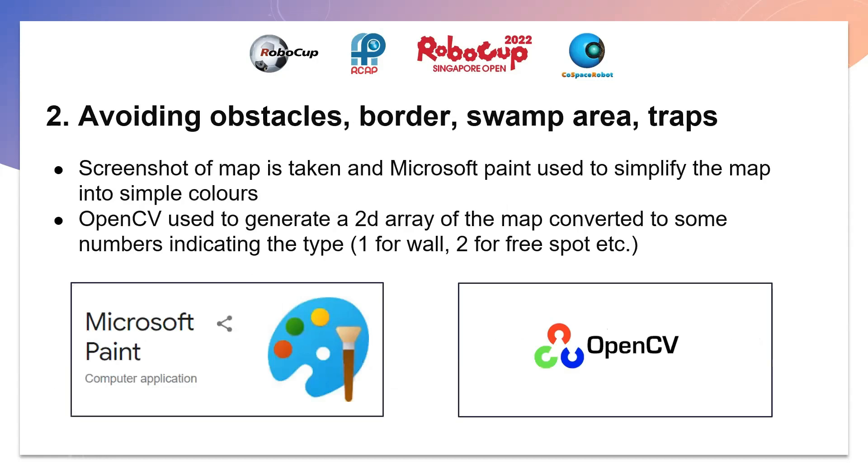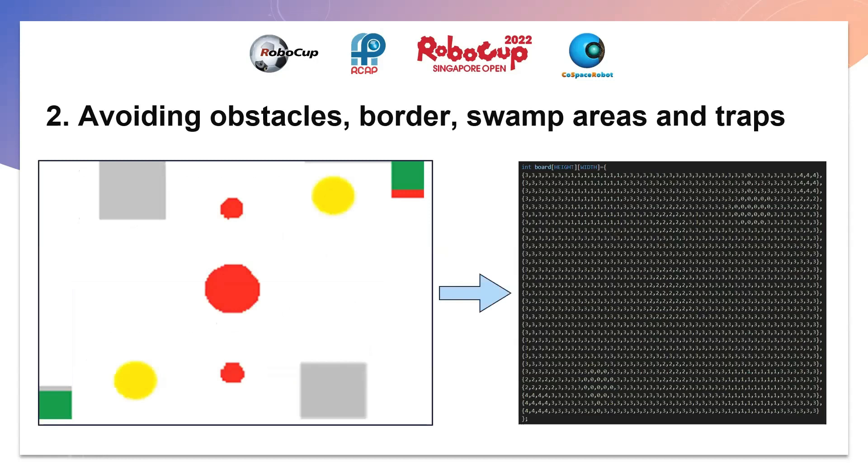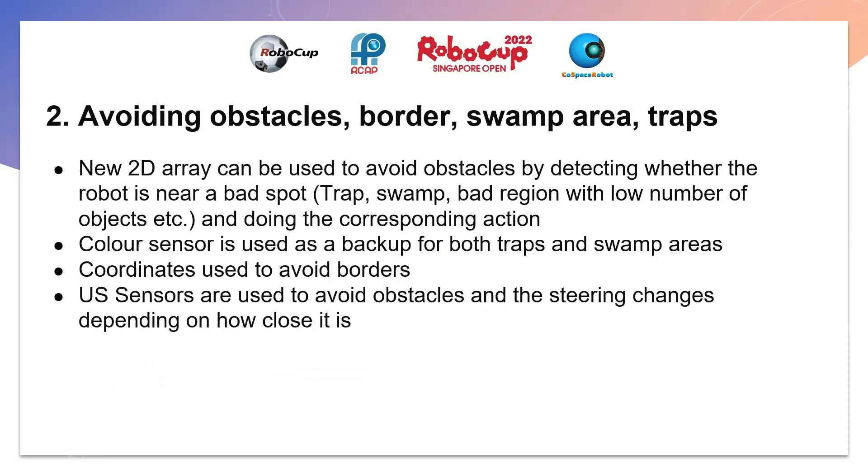In order to avoid obstacles and others, we took a screenshot of the map and simplified it into simpler colors with Microsoft Paint. OpenCV is then used to make a 2D array of numbers for each color, such as 1 for a wall or 2 for a swamp spot. This 2D array can now be used to avoid obstacles by detecting whether the robot is in a bad spot in the array. However, color sensors are still used to avoid swamps and traps as a backup in case the 2D array fails.